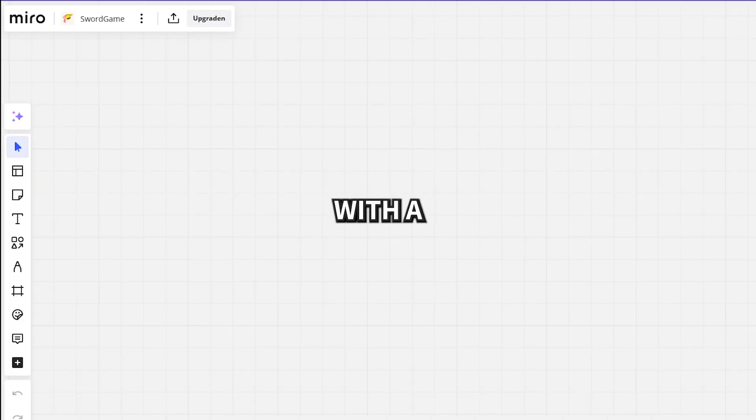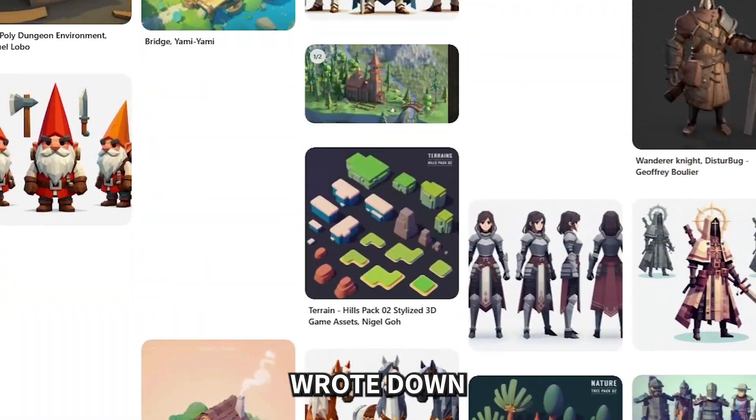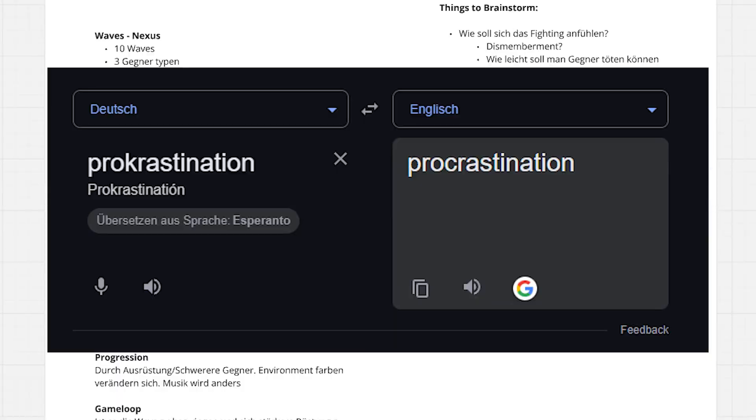So we started with a good old Miro board and started brainstorming. We took some screenshots from Pinterest for the art style, wrote down some features we wanted in the game, and basically procrastinated. But we still ended up with a basic concept. The game is happening around a central point of interest called the nexus.